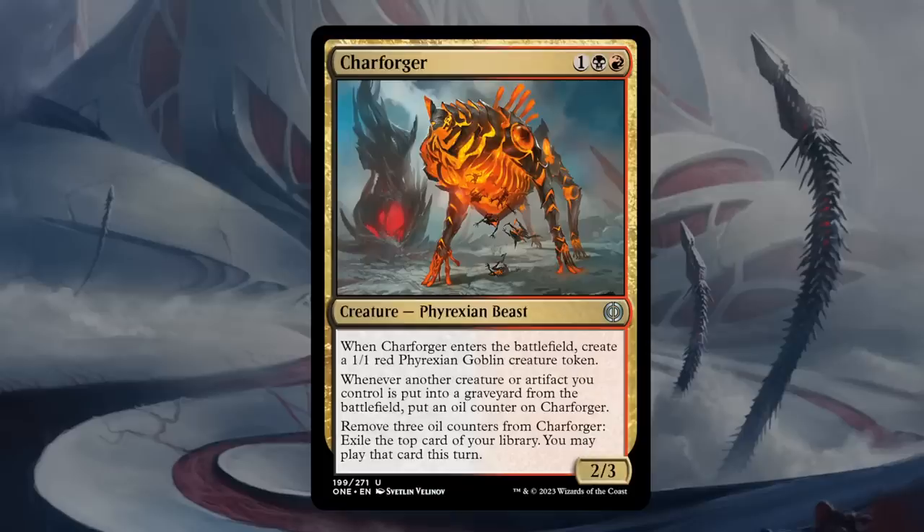Next is Charforger — three mana, 2/3 Phyrexian Beast at uncommon in red-black. Red-black thinks sacrifice synergies, and this one delivers. When it enters, create a 1/1 red Phyrexian Goblin creature token. Whenever another creature or artifact you control is put into a graveyard from the battlefield, put an oil counter on Charforger, and you can remove three counters to exile the top card of your library and play it this turn. It takes a while to accumulate oil counters but eventually turns into card advantage, and we still get a 2/3 and a 1/1 token for three mana. Charforger seems pretty decent — doesn't quite reach B range but definitely worthy of a C+.